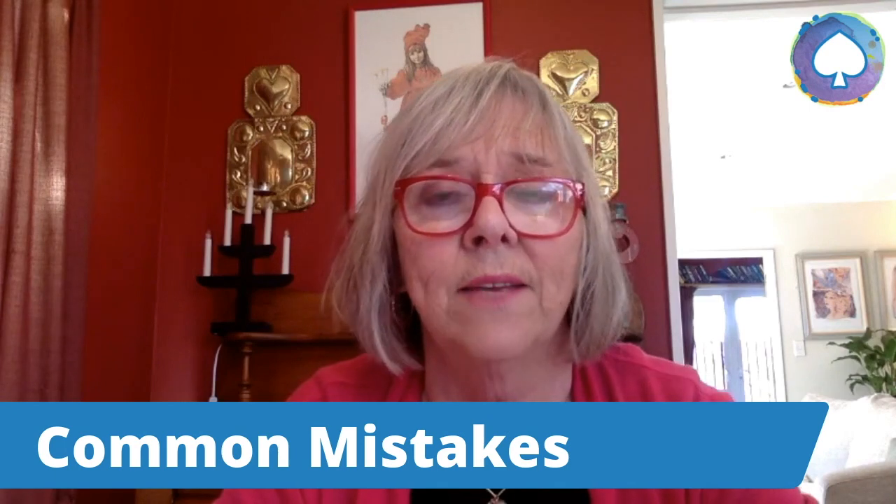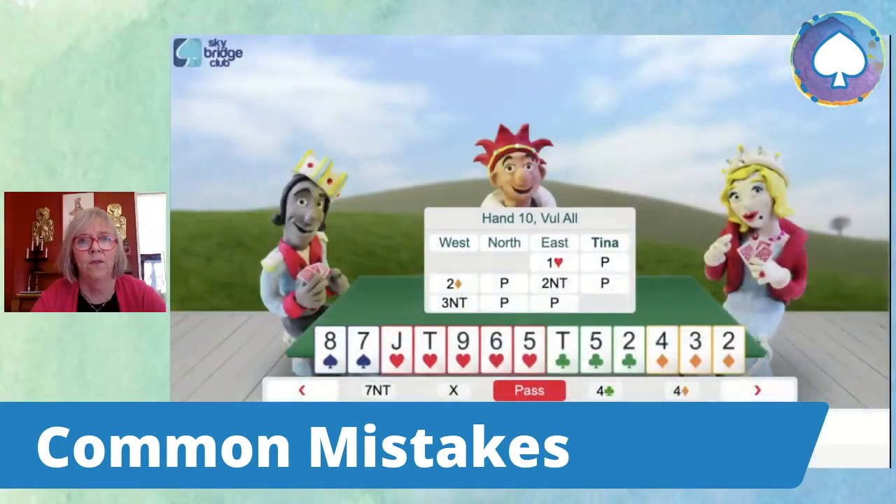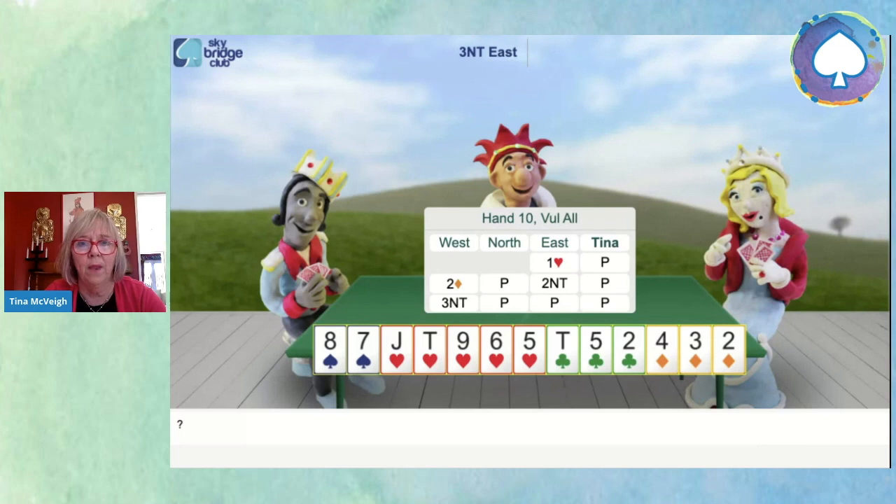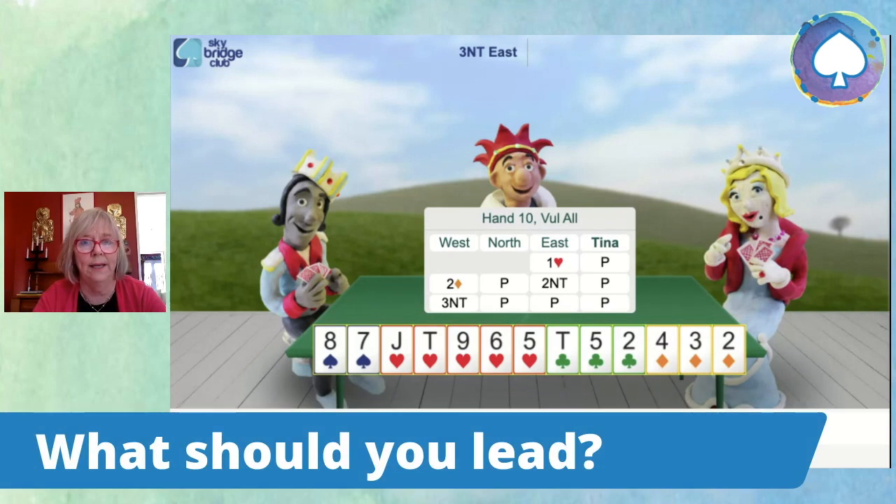So let's have a look at the hand on the screen. East-West, your opponents, have reached the contract of three no trumps. The bidding is not important, whether you're playing standard or echo, it doesn't matter. Either way, you're going to get three no trumps. So I'm going to pass, and now it's my turn to lead.